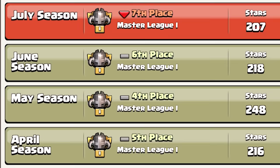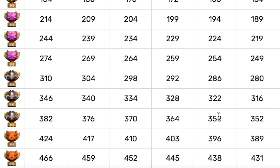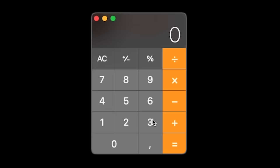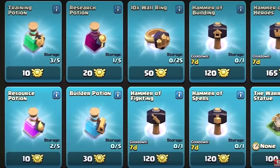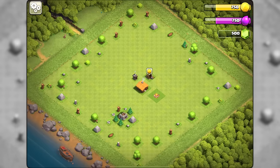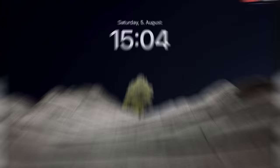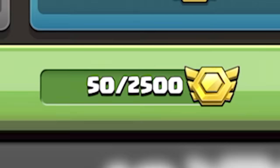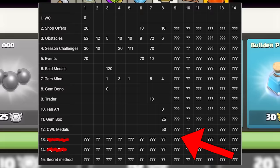My clan typically ranks 5th place in Clan War Leagues, meaning participants get 358 medals. If you perform well and earn the extra 90 bonus medals, that's 448 total. The best way to convert these into gems is to buy training potions and sell them for 10 gems each, meaning 1 medal equals 1 gem. I missed CWL since I created my account on August 5th, but at least I got 50 free medals and converted them into 50 gems.